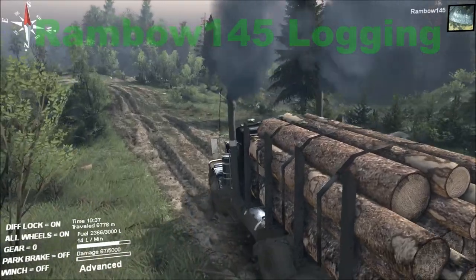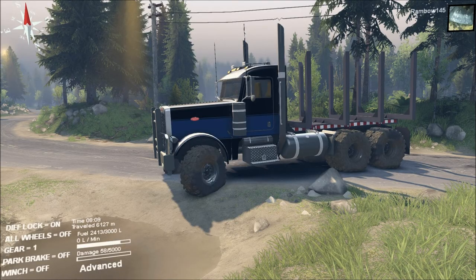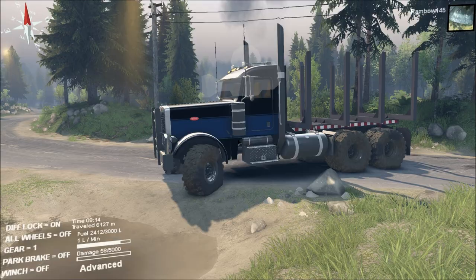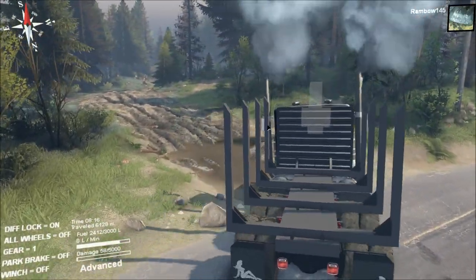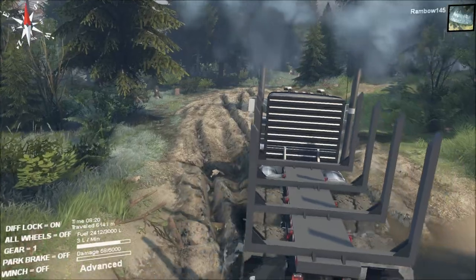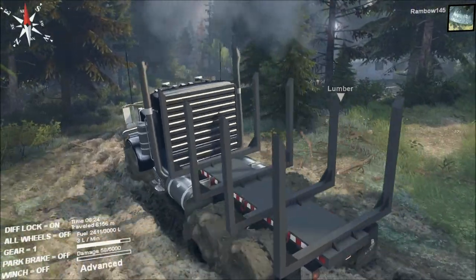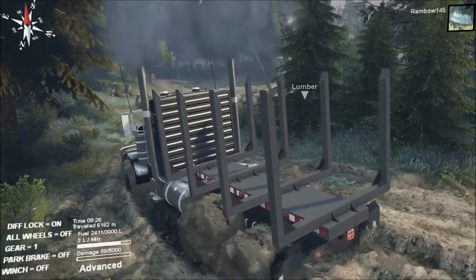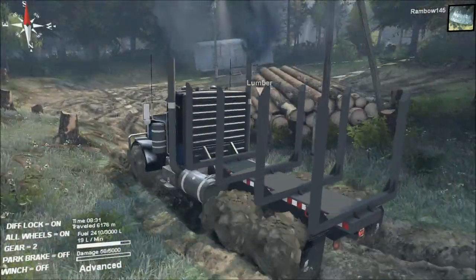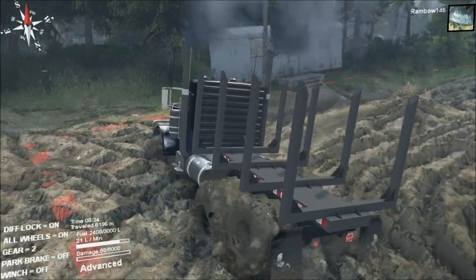Hit fourth gear, back down to third because I don't think I'm gonna pull this hill. Everyone, this is ramble145 — this is part three of the log hauling. We're gonna haul a little bit; we're pulling straight in here to try to get another load of logs. Right now I don't have it locked in, I just have the differentials. I won't go ahead and lock it in because we're going to need it — there's no point making big ruts when we can keep from it.